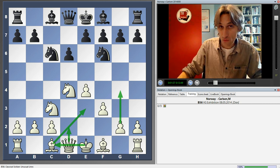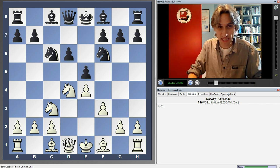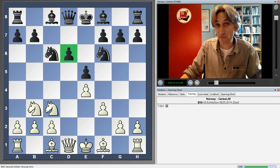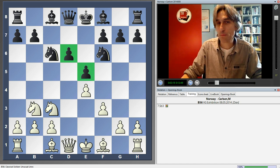This is a very respectable system. But Magnus cut across that by playing E5. So we have a typical backward queen's pawn position that can arise from several variations - the Sicilian, sometimes the Najdorf. There's no pawn on E6 here, but it's a typical pawn structure.